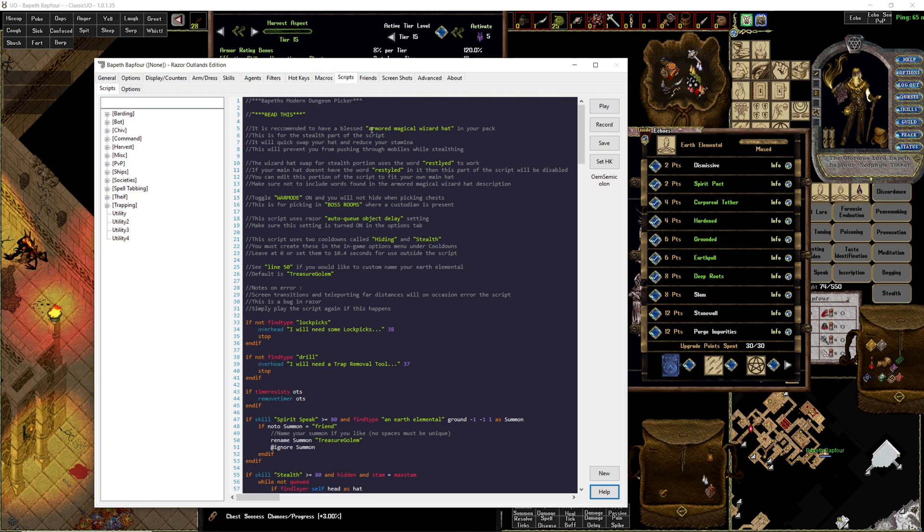Right away, the armored magical wizard's hat — you no longer need to edit anything. If you have it, if you don't have it, it's not going to use that part of the script.